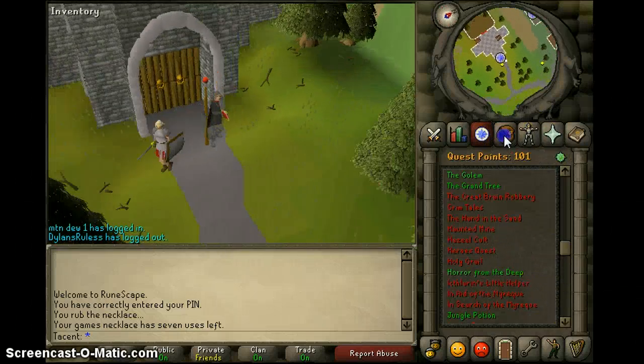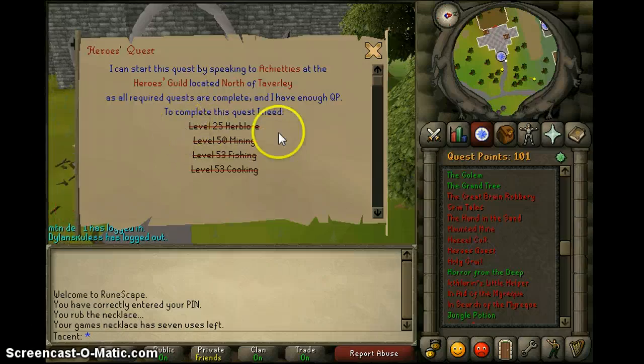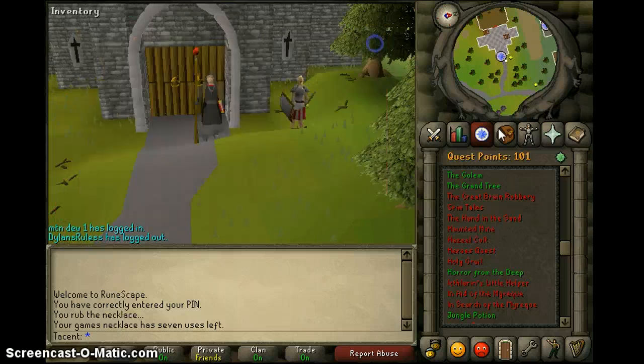What's up guys, Tazen here. Time to do a Hero's Quest, guys — you're going to become a hero! You need 25 Herblore, 50 Mining, 53 Fishing, and 53 Cooking.